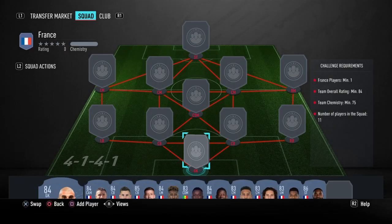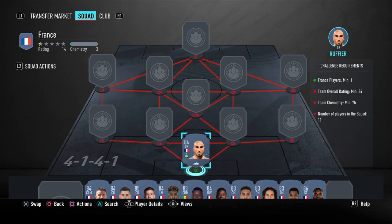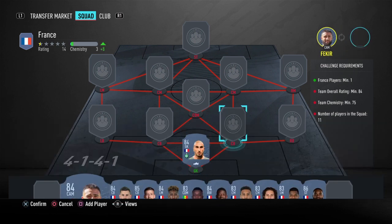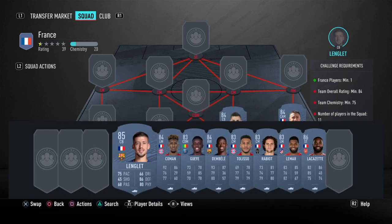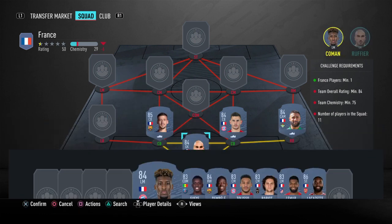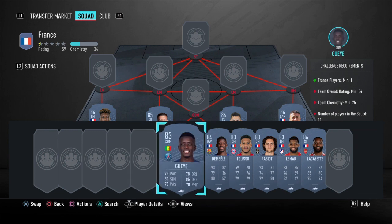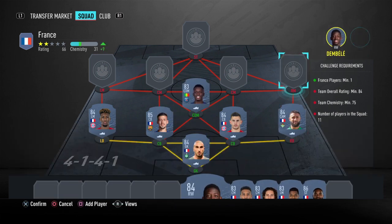Moving on to the second squad — it's going to be a little more expensive but not too expensive. The goalkeeper will be Rufier, right back will be Fakir, the two center backs will be Hernandez and Lenglet, left back will be Kalman, and CDM will be Gaia, right winger will be Dembele.